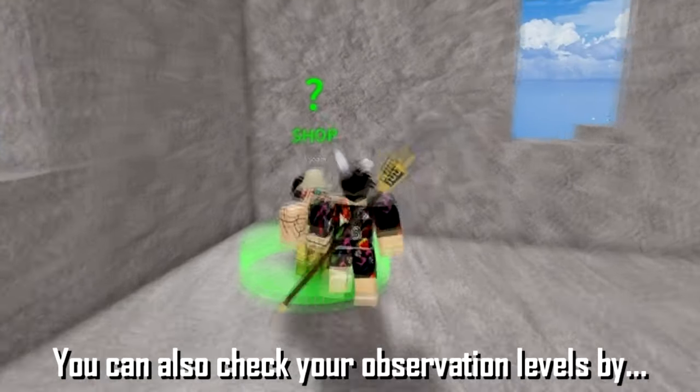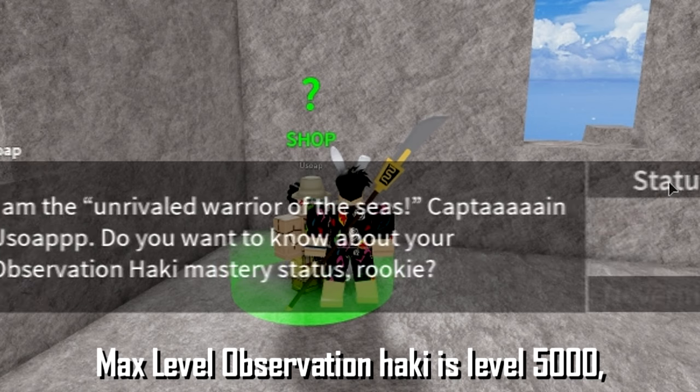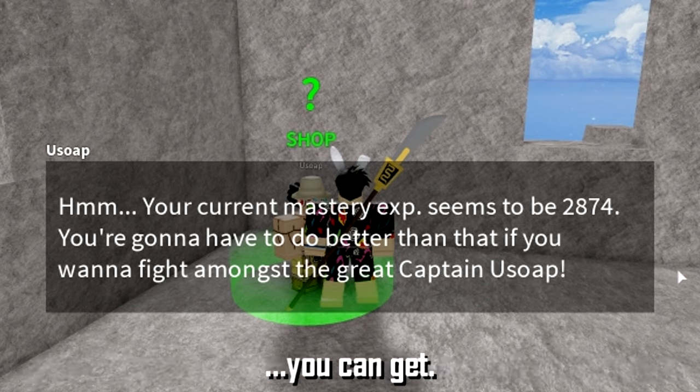You can also check your observation level by talking to Usopp. Max observation haki is level 5000, but at level 2800 you will already receive 8 dodges, which is the max you can get.